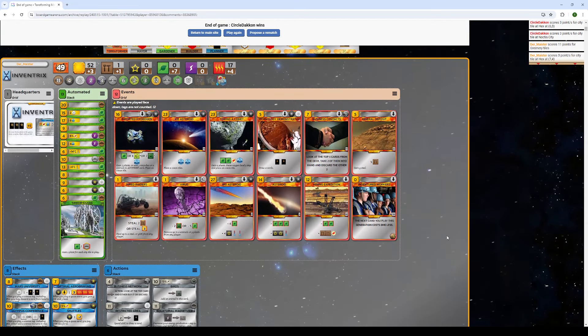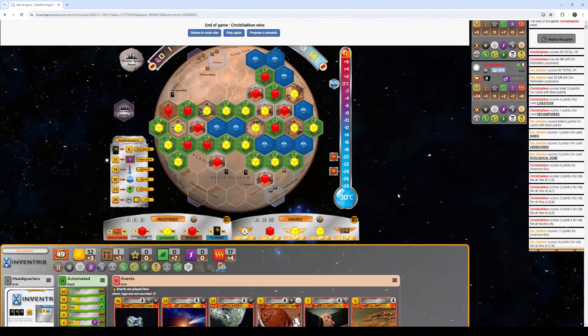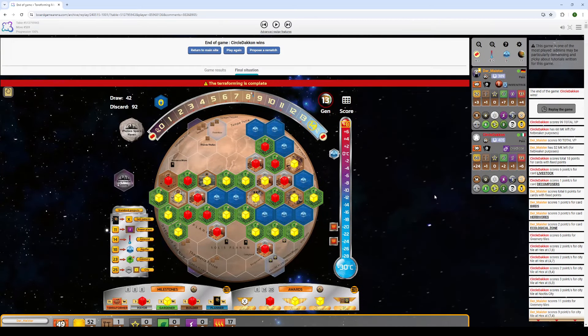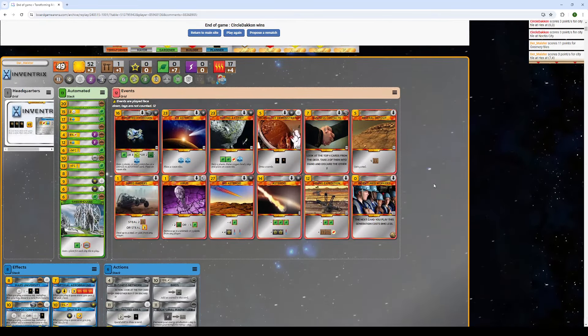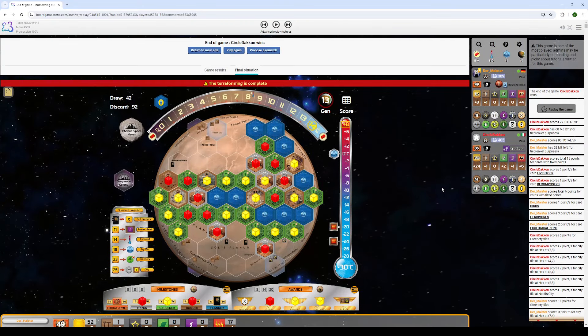What could have been done differently? I think Tractor over Inventrix makes a huge difference in the cash we have early on and our ability to use synergies. The whole sequence in the second-to-last generation with the asteroid and Mining Expedition handed the game to the opponent on a silver platter — that was a huge mistake. It's just an example of how a poor beginning leads to a poor end of the game, and poor Inventrix definitely lived up to its reputation of being too poor to do anything. Thanks Meister for submitting the game, and if you guys have other games you'd like reviewed feel free to send them my way — see you next time.